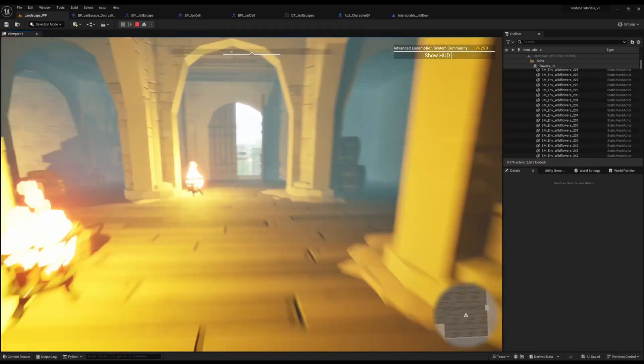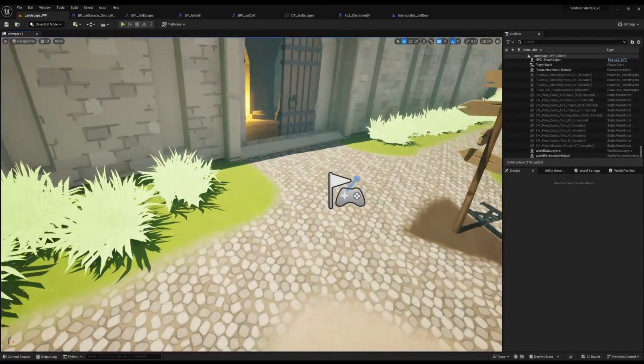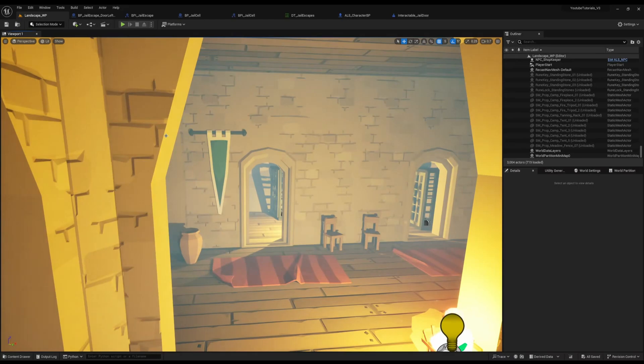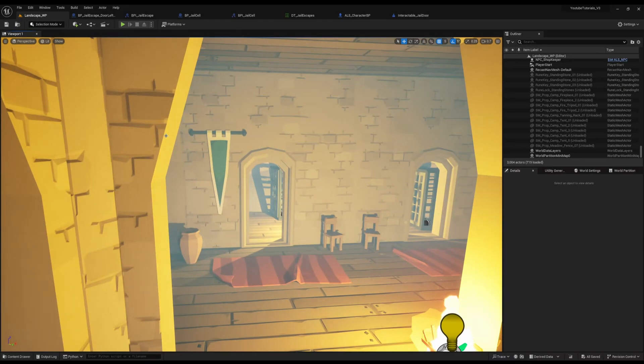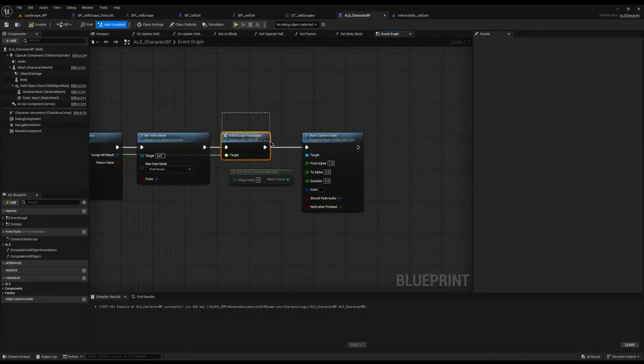We now have a system where we can be taken to jail and use an escape technique to escape to freedom. It may be that you want a story mission like Far Cry 4 where you physically can't escape — in that case, when you send the character to jail, just don't apply the jail effect and don't add an escape technique. You'll have a fixed jail where the player can never get out. Just be careful not to glitch the game and permanently trap the player.